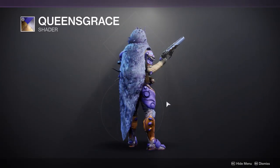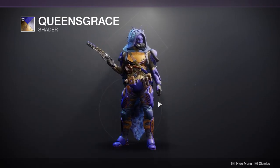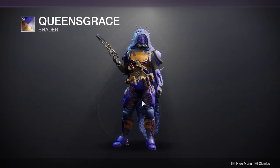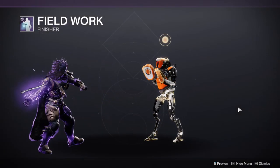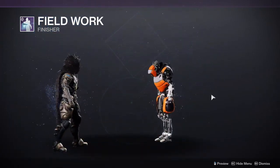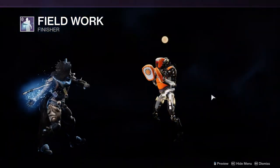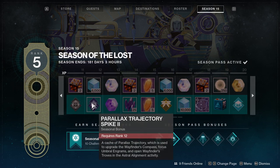You get a new shader which I'm not the biggest fan of - you look like a clown - but it might be my armor situation. You get a new finisher which I think is dope - it's basically Petra's party trick, I forget her name. And then bright dust right there which is pretty cool.